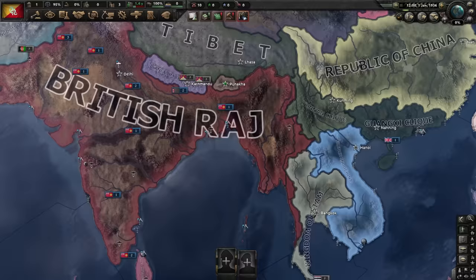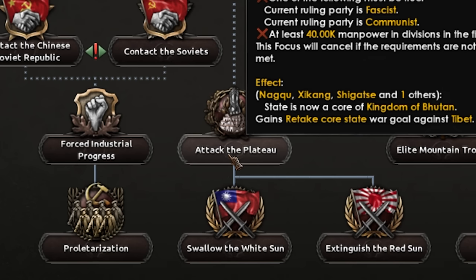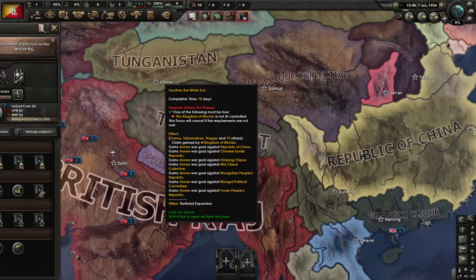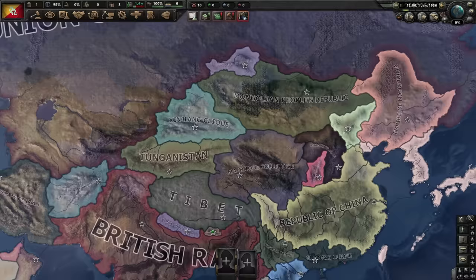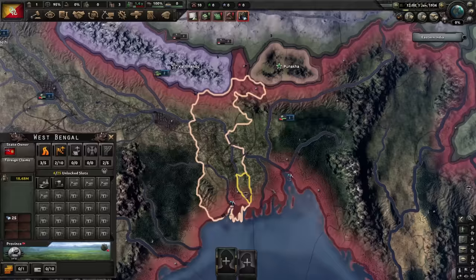All I can realistically try to do as Bhutan is see if I can capture some of my neighbors. I know this tree gives me some cores by attacking the plateau and some claims by attacking China. My goal will be to conquer Tibet, grab as much of China as I can, and then we'll see what the world does - maybe attack the Soviets for Mongolia, or attack the British and try to cut down towards Calcutta.